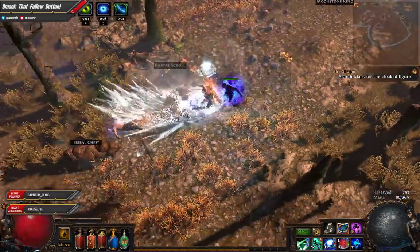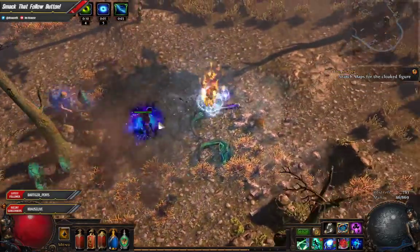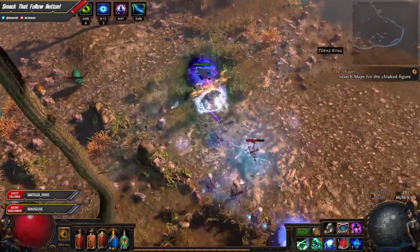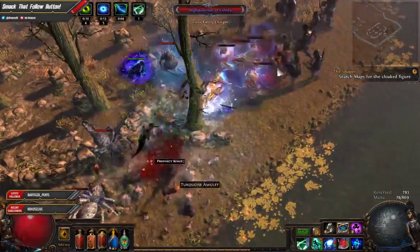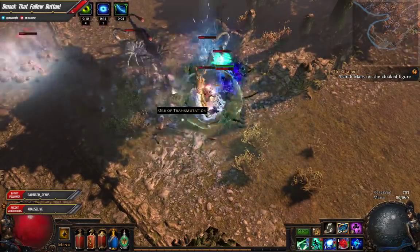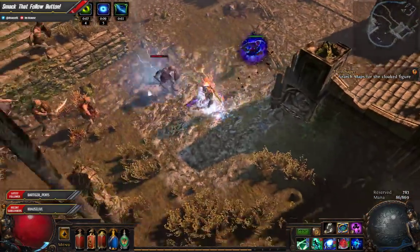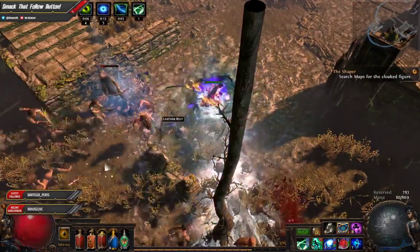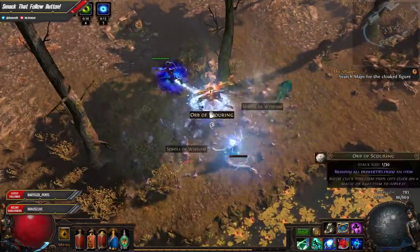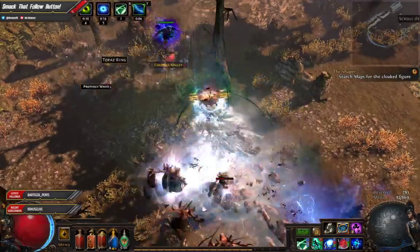If you guys have any constructive criticism on this build, please do let me know — things I could have done maybe a little bit better. On jewels, you want to get life and attack speed, mainly for your blade flurry, which is your main skill. You have that connected with glacial cascade.